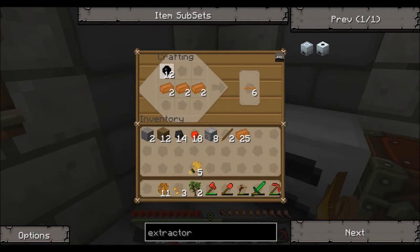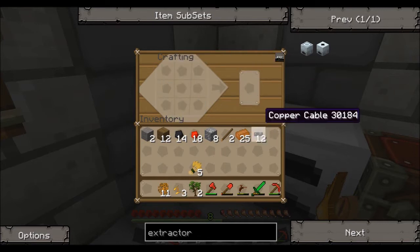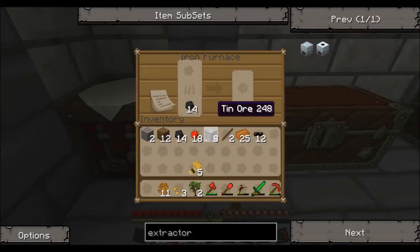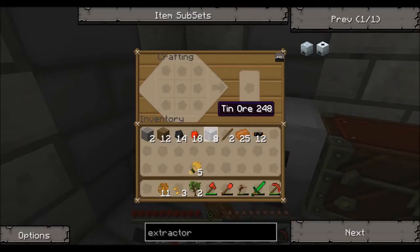We'll make stacks of copper wires because we'll need some. The next machine I have in mind is the macerator. We also need to make an electric furnace so we can stop using coal. Then after that it's working on solar panels — renewable energy is the way forward. Then it'll be time to quarry, hopefully, because we'll be running pretty low on materials. I still need to go mining to find diamonds and stuff.